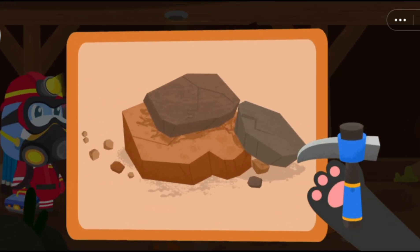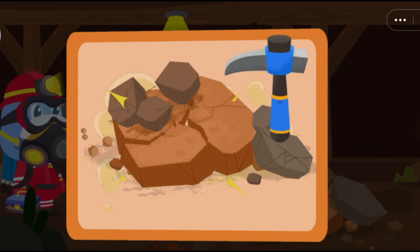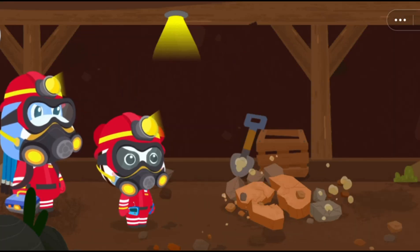Oh no! Falling rocks are blocking the road. Break the rocks quickly. The road is cleared. Find the trapped miner quickly.